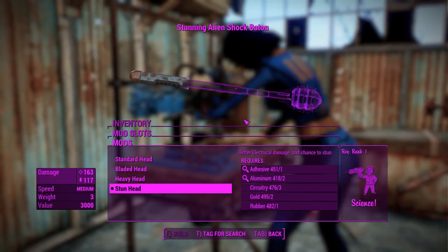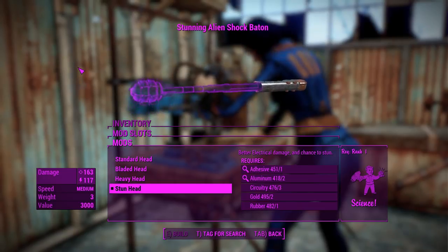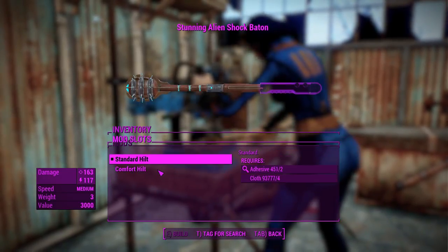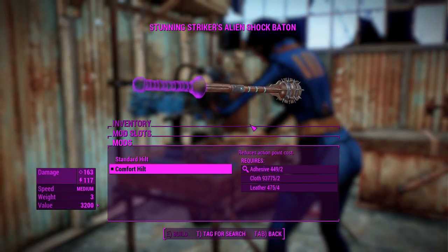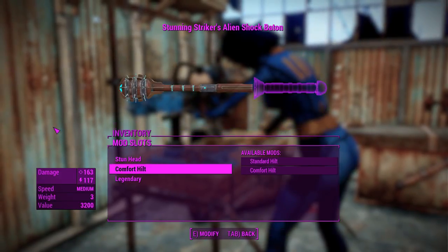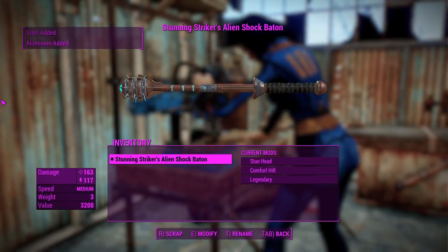We can gain the ability to stun and a little bit more energy damage at the cost of some ballistic damage with the stun head. I feel like that is going to be what we want. I do like how these things look like maces, though. You can change the hilt to a comfort hilt, which reduces action points. So using this thing in VATS is probably what we're going to want to do, seeing as it doesn't do a whole lot of damage. Legendary effect is there if you need it, but we won't be using it.